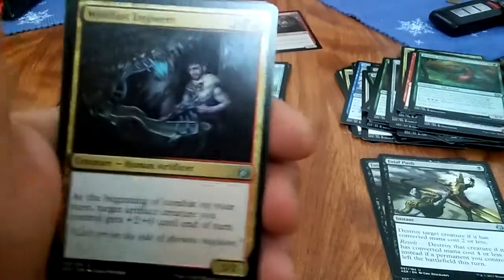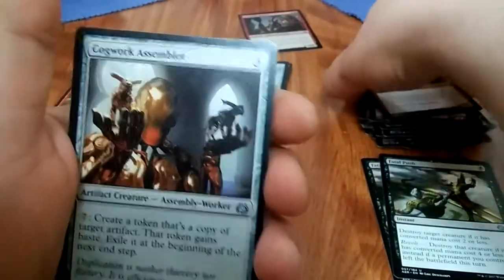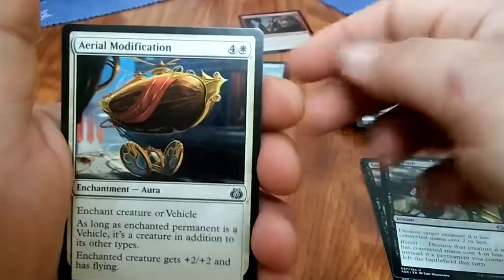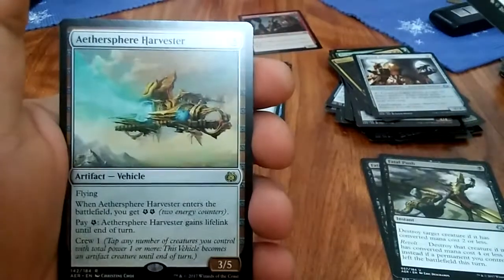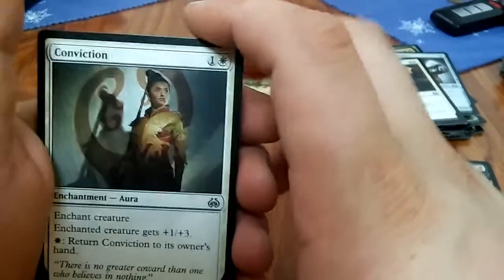I need a more comfortable chair too, my back's all messed up. Weldfast Engineer, Cogwork Assembler, Aerial Modifications, and an Aethersphere Harvester — I'm gonna say that's a good rare. My side only has a few packs left. This is where I'm about at when my phone died on the Amonkhet box and I pulled a damn Invocation.